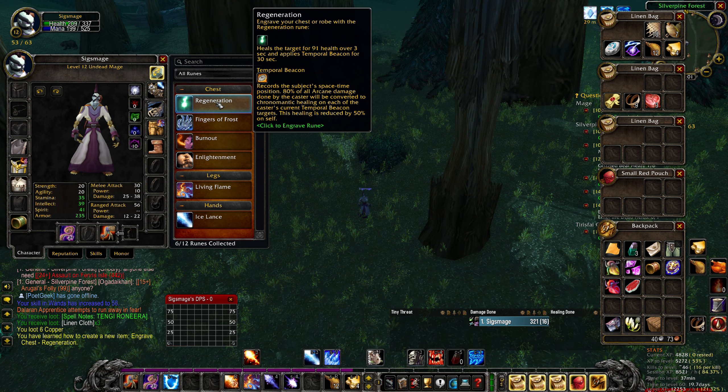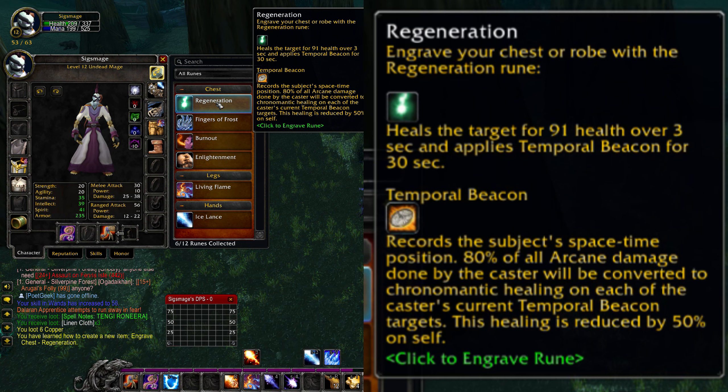This will unlock the Rune of Regeneration. This Rune is pretty much required if you would like to try out the Hybrid Healing build for the Mage in Season of Discovery. It's a 3-second channeled spell that does healing over time, as well as applying a Temporal Beacon to your target.